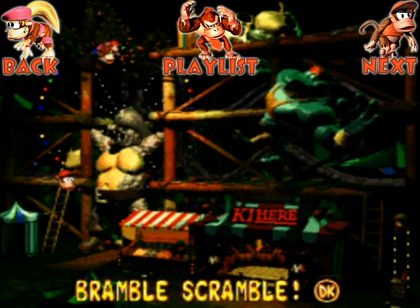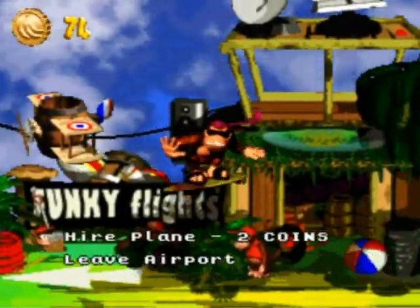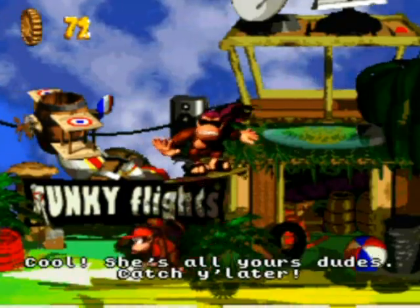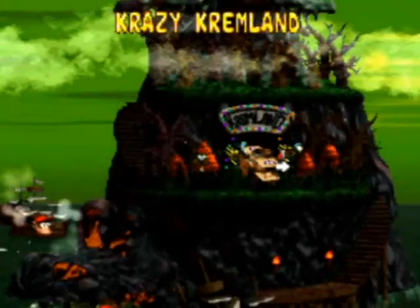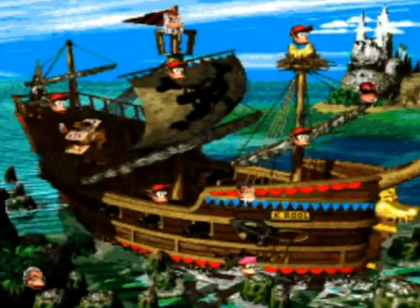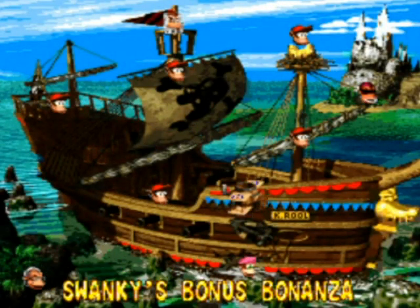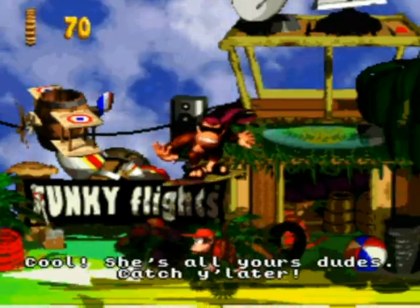Hello everyone and welcome back to the walkthrough. I'm going to start off the part by going to Funky Flights, because otherwise I'll forget. I'm going to hire a plane and also go back to the first world and buy the flight there, just for the sake of buying all the flights — I notice I've been buying the flights along the way anyway.